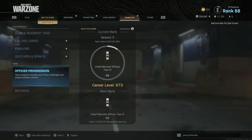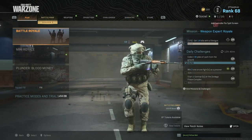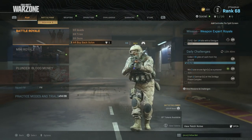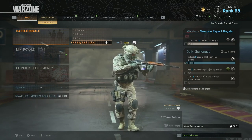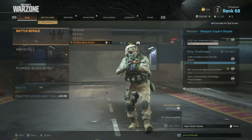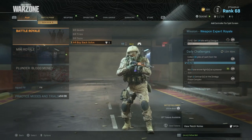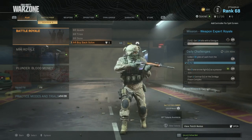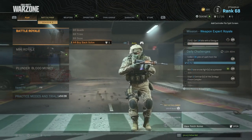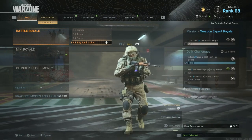We're heading into Warzone, and what you want to do is focus on the Stimulus Playlist, also known now as the Buyback Playlist. In these playlists there are no Gulags — you spawn with $4,500, and you're going to take big advantage of that. As soon as you load in, if you're doing the Armor Plate, find $1,500 and then purchase that Armor Plate box. Or if you're doing the Killstreaks, you can literally fly right to a buy station and purchase a streak. I'm going to show you both, just so you have a clear picture on how to do this.